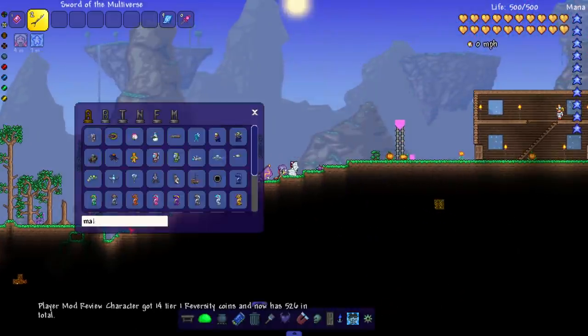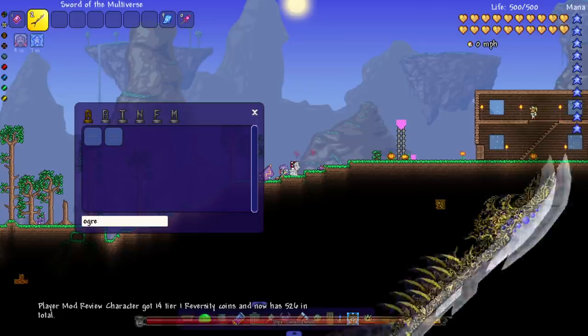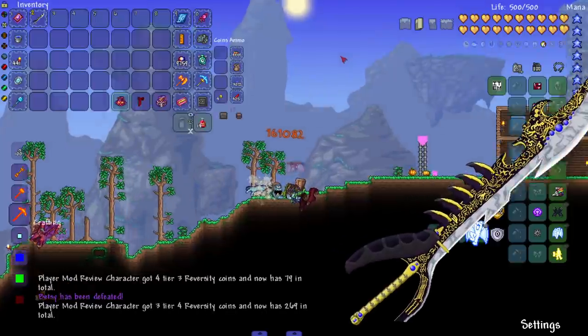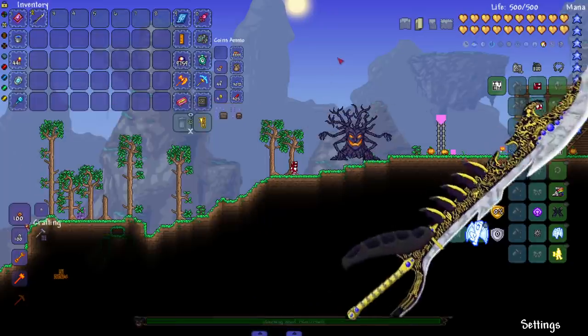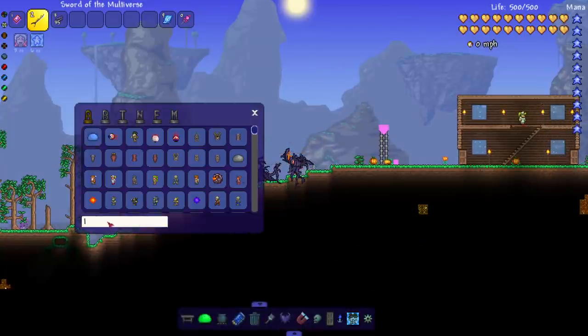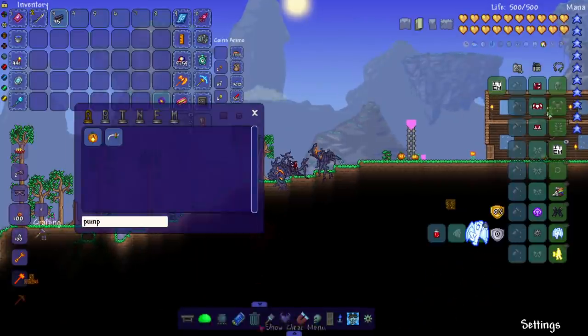Let's take on the Old One's Army bosses starting with the Dark Mage. Now my favorite — the Ogre. Next up is Betsy — see you later. Then the Flying Dutchman — boom. Halloween passed somewhat recently, but let's go ahead and take on all the Halloween bosses.